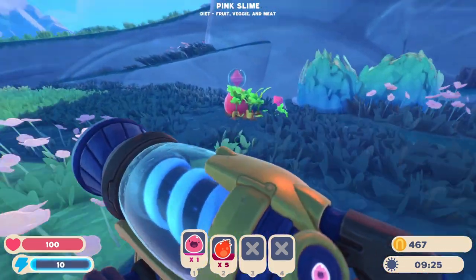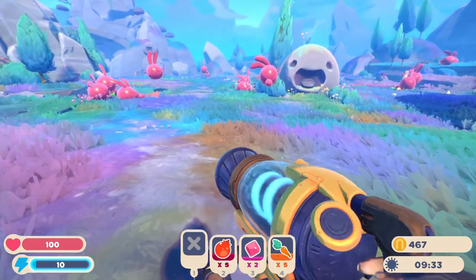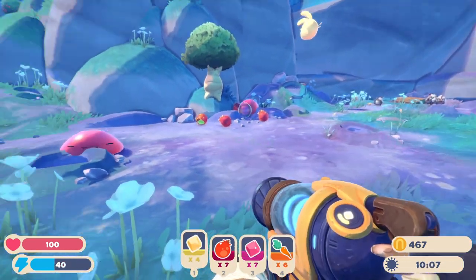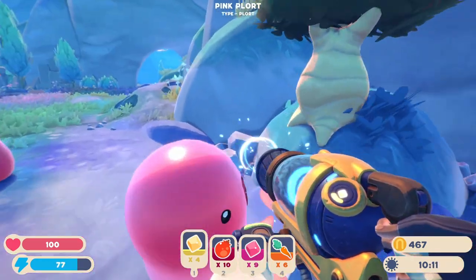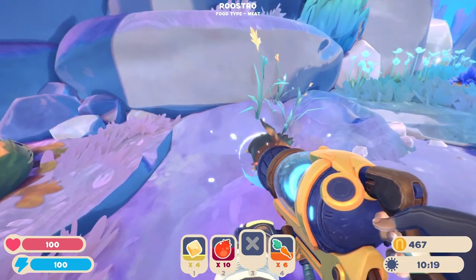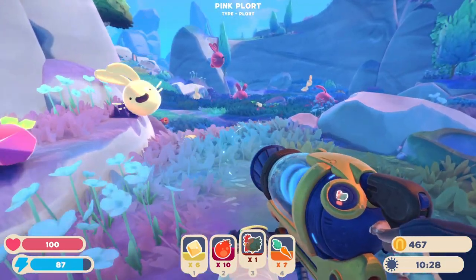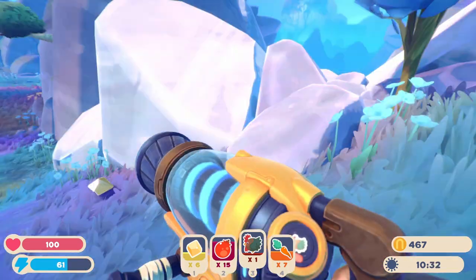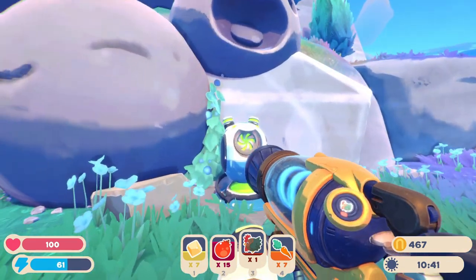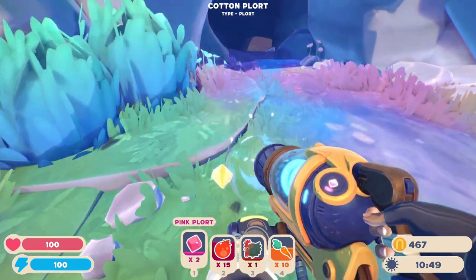We do have a lot of guys to feed so I'll prioritize grabbing food. Oh, you are all big pink cotton slimes - interesting! Look at all these buns. Oh, is that a roostro? I needed one! Oh okay, here's one. Let's get rid of these cheap ones for now because I need that roostro - thank you! I can figure my stuff out - I'm not a total disaster all the time, just most of the time. Kitten, hi! And we're gonna put the cotton plorts in here because we're gonna need some at some point.